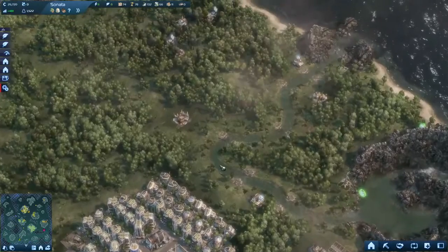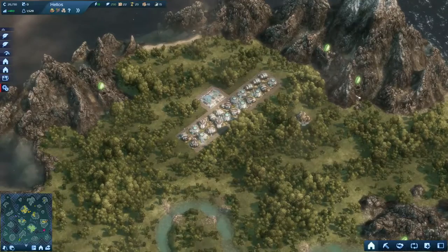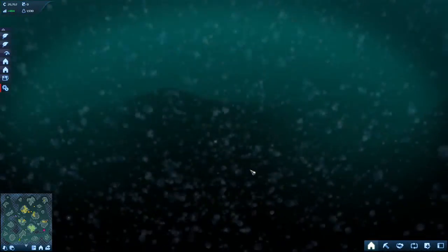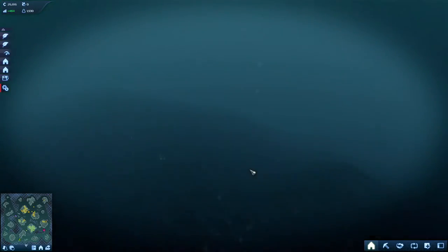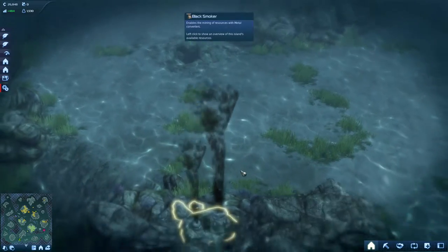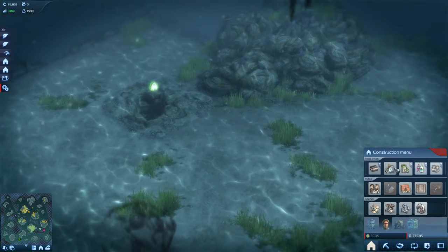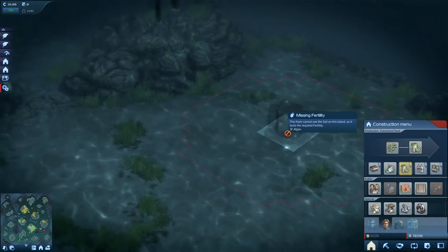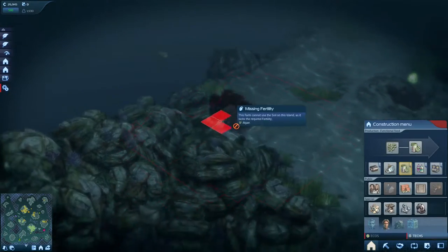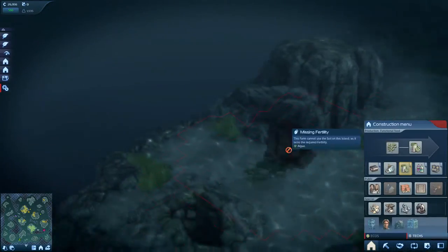It's all good. What I think I'll do is do some more research on the underwater building stuff. I hope this actually works out. I'm not sure if this allows us to build surrounding this island somewhere. There's another one here — lots of oil here, I think. Falconer lacks the required fertility. We need algae — that's the one, I think.